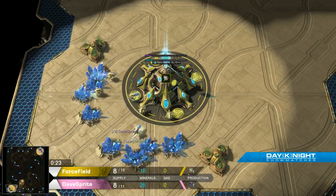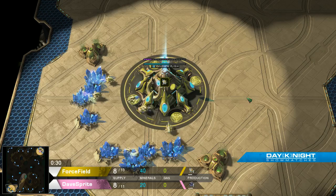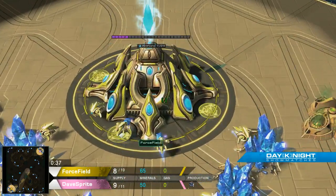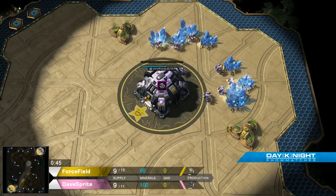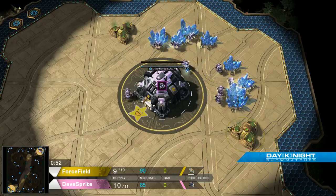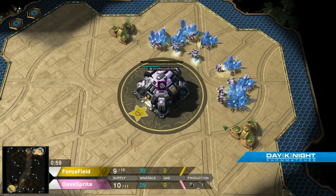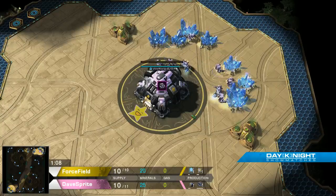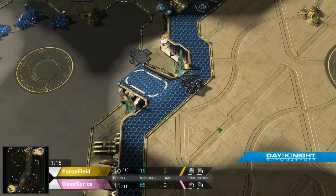The bottom-left yellow Protoss player lost to a bio push last game. In the top right of the map we have our pink Terran player, currently up one game — it is Dave Sprite. I was a little confused for a second but I did figure out how to get the interface to work.